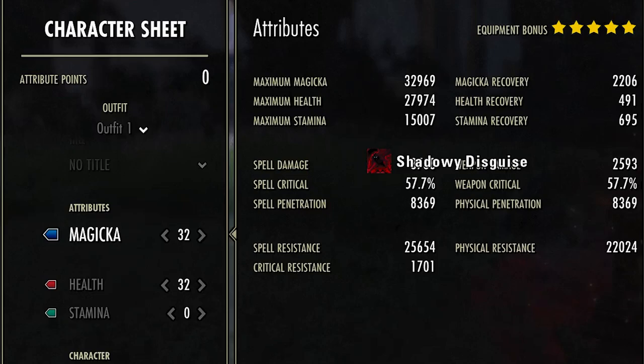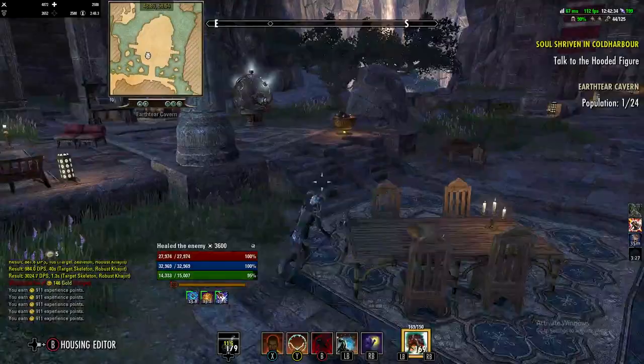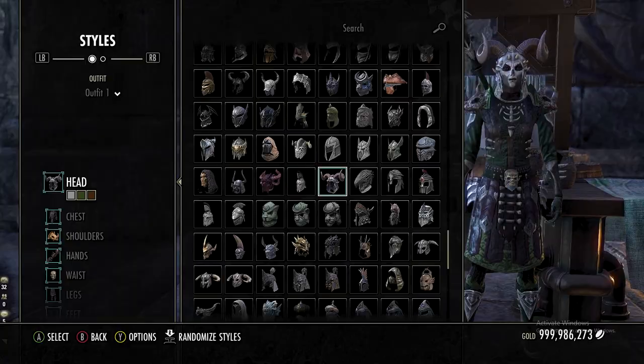Now this is what we're looking like buffed: almost 3k mag recovery, 28k max health, 23.3k max mag, 3700 spell damage, 22k physical resist, and 25.6k spell resist.